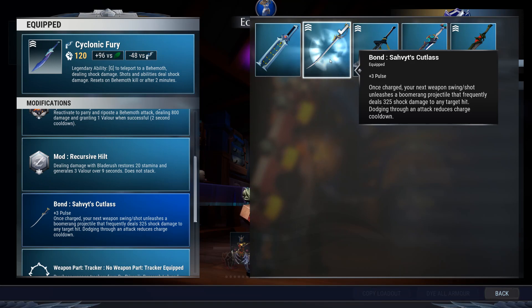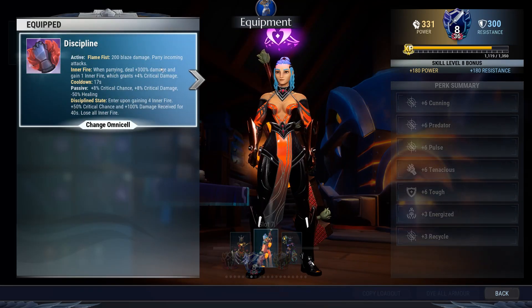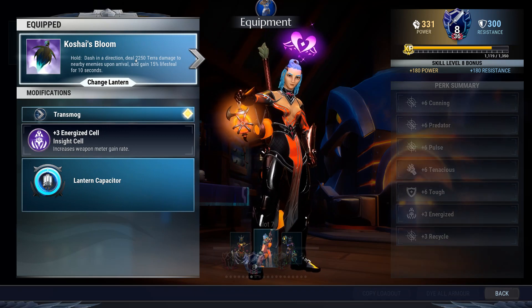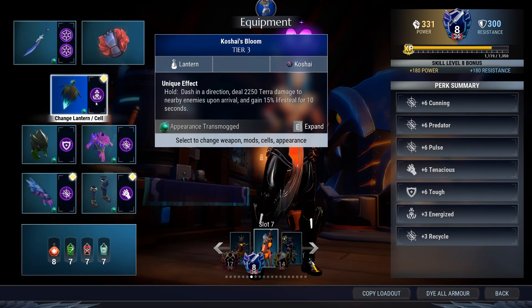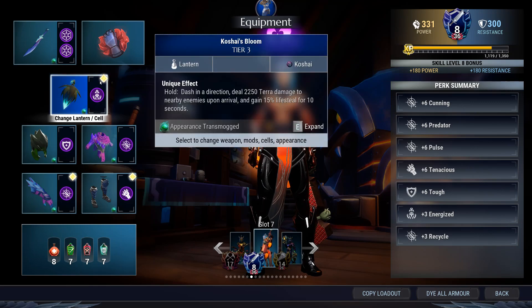Your bond will be Savate's Cutlass because it deals insane damage as well as having Pulse, which will boost your overall crit damage — very useful. Discipline will be Omni self-choice. Koshai's Bloom with an Energized Cell will be your lantern, but you can only heal every 30 seconds, so keep that in mind because that's how long the lantern cooldown is. You have no other sustain in this build.